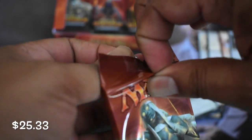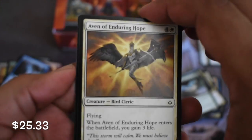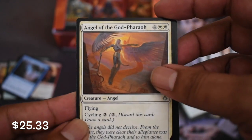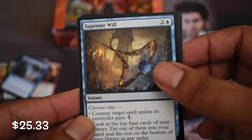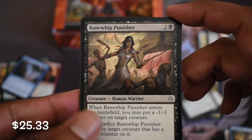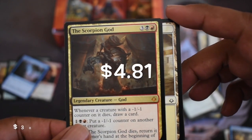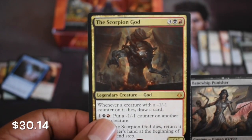Hour of Devastation gets a lot of hate - this is totally the hate block. The problem with that is that hate, especially super specific hate, is sideboard. It's all sideboard. Price's Angel of the God Pharaoh - supreme rare - we'll see if this pops up in value. We got a Punisher, and our first Mythic: the Scorpion God. The Scarab God - is that the good one? I think it's the Scarab. Our first Mythic, a God. Not bad at all.